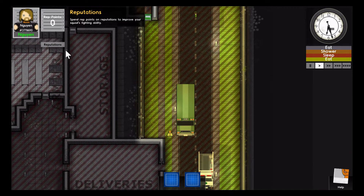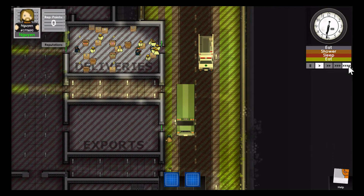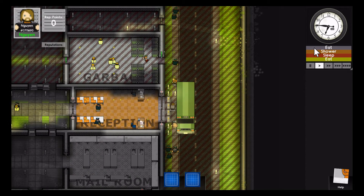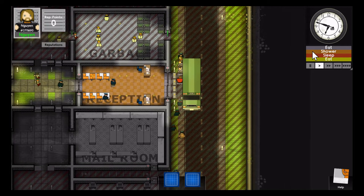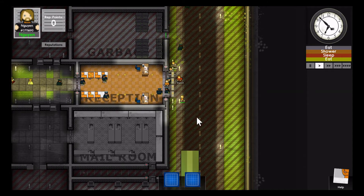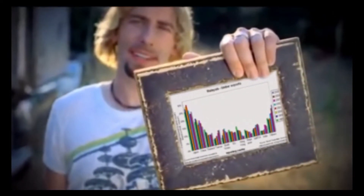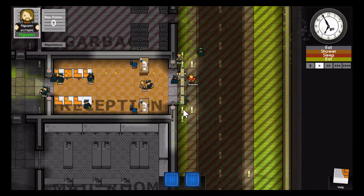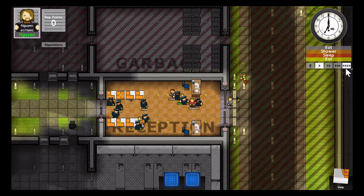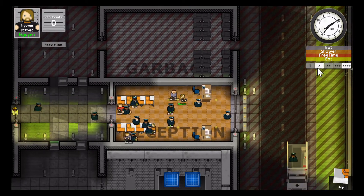I don't even know how to pronounce the name — Nguyen, whatever. We'll speed through. You can already see this is actually a bigger prison that holds more prisoners. Over here you have minimum security, medium security, heavy security, and then protected custody. This guy kind of looks like a singer from Nickelback.